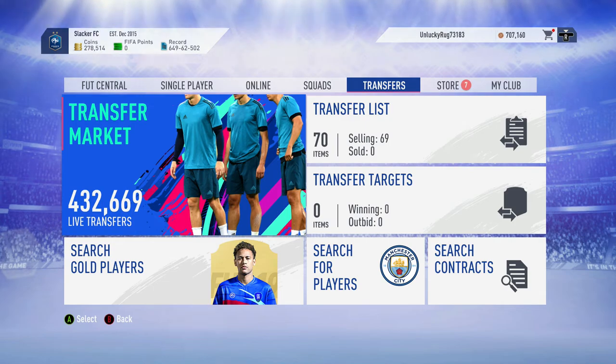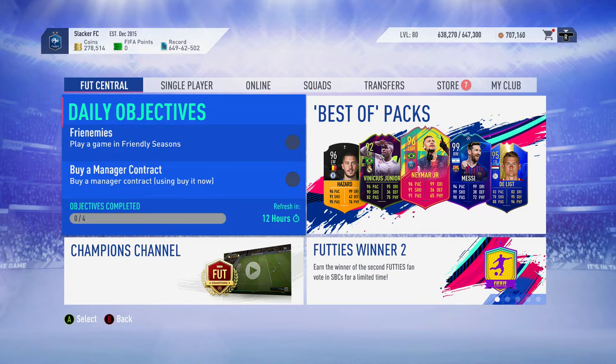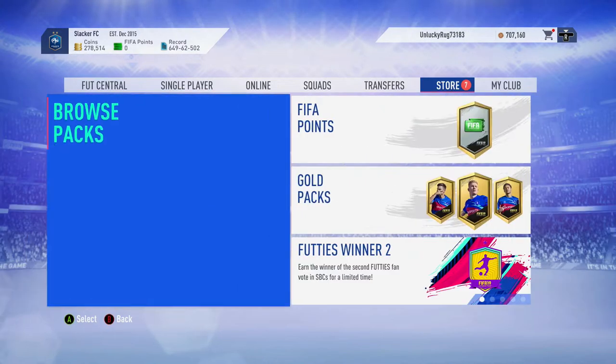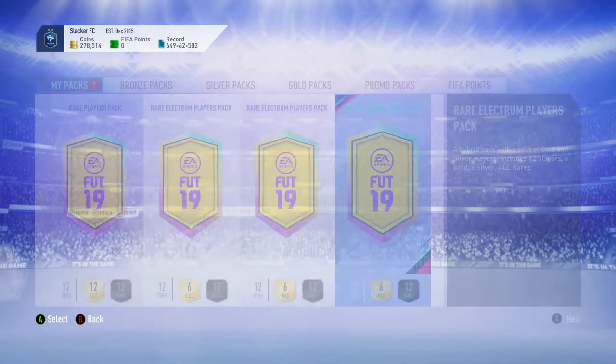What's up guys, it's Feef Chief here and welcome back to another video on my channel. Today we're going to be showing you guys how to trade to 1 million coins part 3 on FIFA 19 Ultimate Team. If you're enjoying the content, make sure to like, comment, and subscribe and let me know what you guys want to see next. We do have some packs at the end of the video for you guys, so make sure to stay tuned for those.